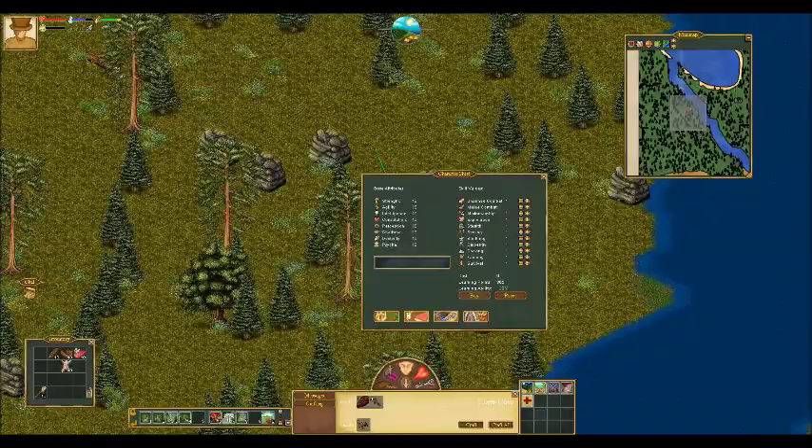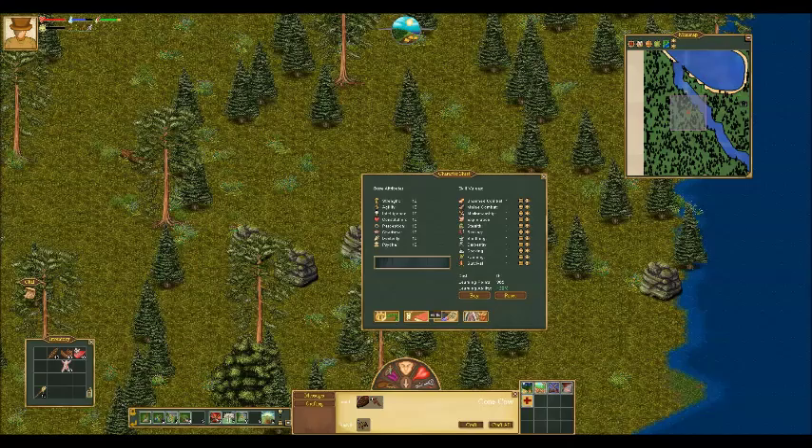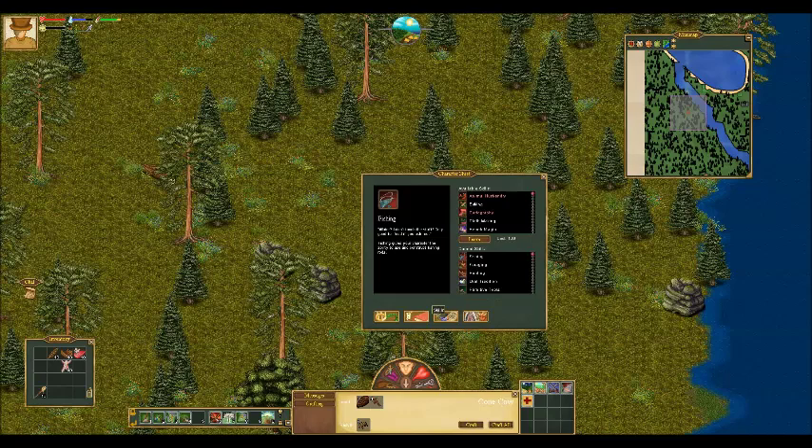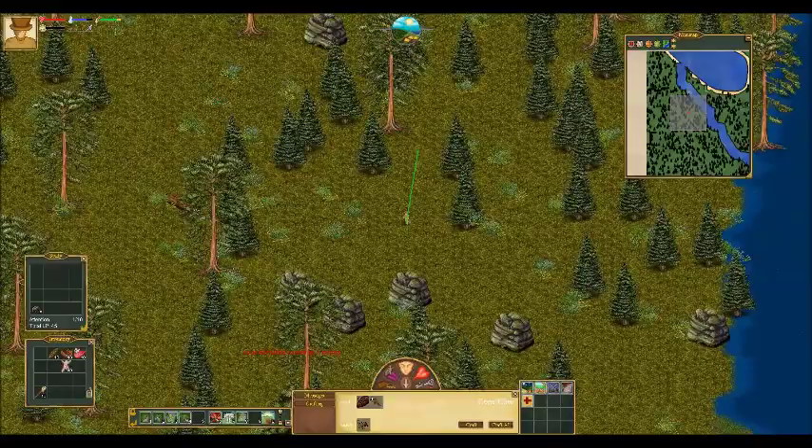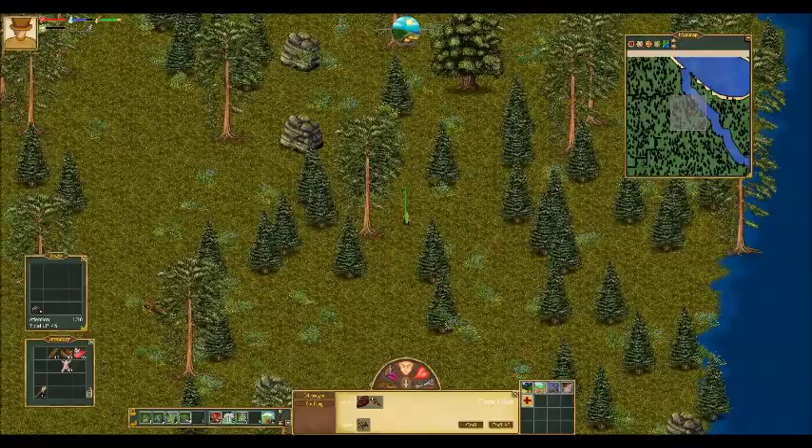Let's check our skills. I'm not sure why they're split into these two categories, but as you can see there are a lot of skills to choose from. Some are more important than others — especially exploration, which will allow us to find better items in the environment, like flowers and other curiosities.